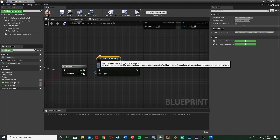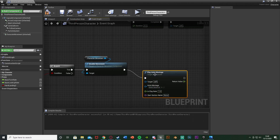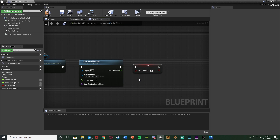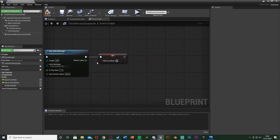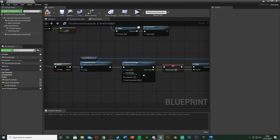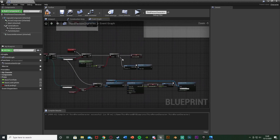Once movement is disabled, we're going to Play Anim Montage with our hard landing montage that we made earlier. Out of the execution of this, set Hard Landing to false so that the next time we go into the Walking movement mode it isn't going to play this animation again — it will only do it when it gets set back to true. Out of the return value of Play Anim Montage, get a Delay. Out of the completed pin of this, get a reroute to the Character Movement and use Set Movement Mode, setting it back to Walking. When that fires it will trigger this line again, but because Hard Landing is now false it won't play the animation again.